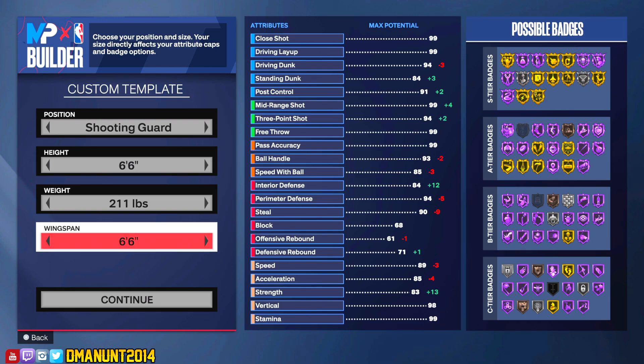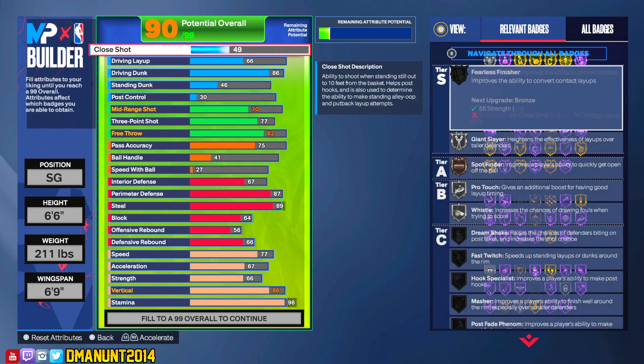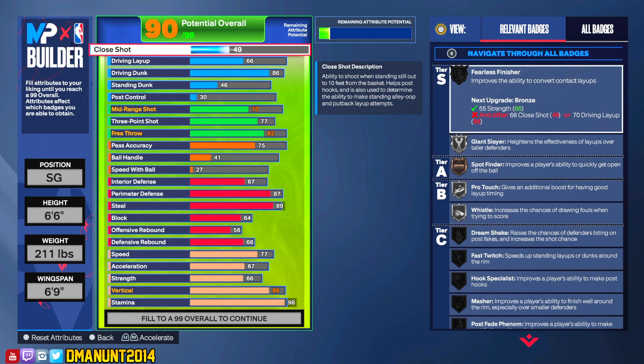Keep in mind that height, weight, and wingspan are your max potential attributes and badges. We're going to keep weight at 211 and go in the middle with wingspan. If your wingspan is too short, you'll shoot better but your defense takes a hit. If it's too long, your shooting takes a hit but you'll play better defense. For the sake of balance, we're going to go about 6'9 wingspan and leave it at that. Let's jump in the builder.